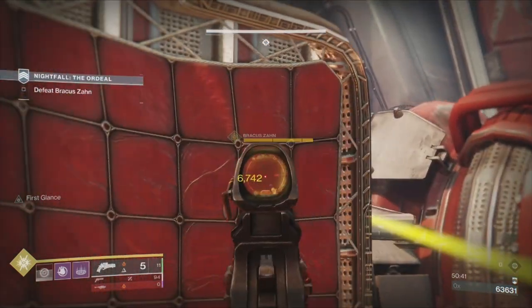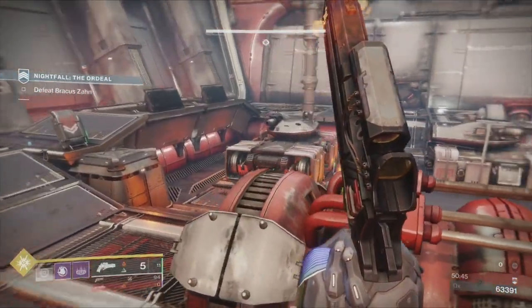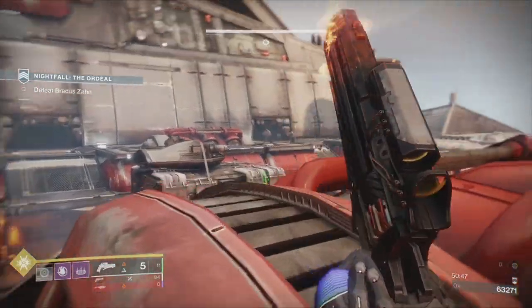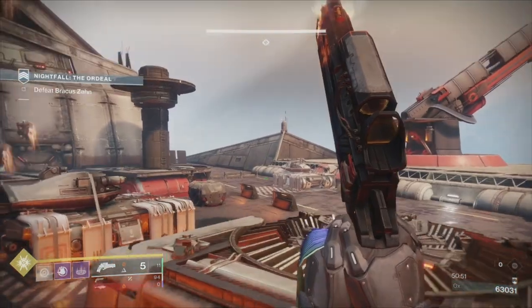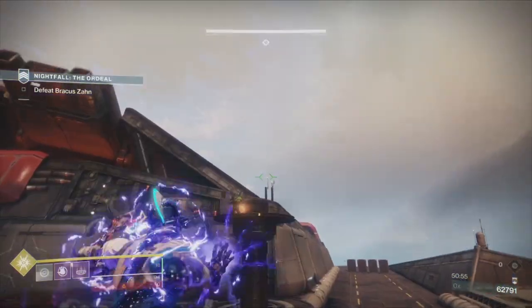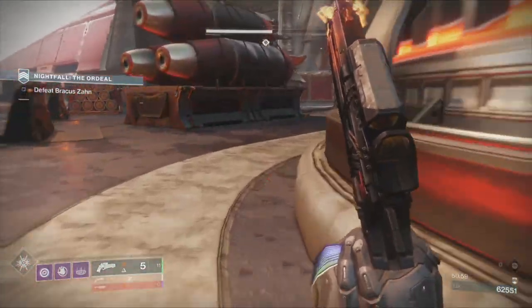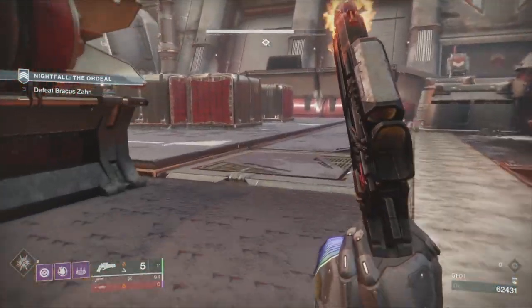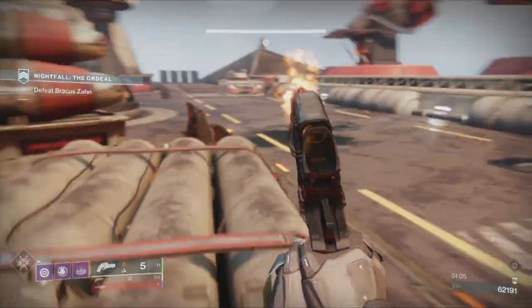Now he's going to want to run. I've got a super — if he goes up on his platform and you've got nothing to happen with... the ads are coming. I've thrown my super and I'm trying to get away. The super did massive damage. He's put his shield up — he will no longer snipe me. Now it's just me, the ads, and the ship.